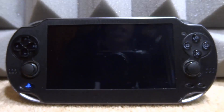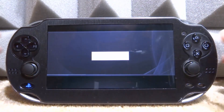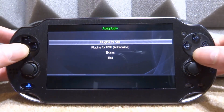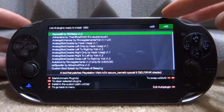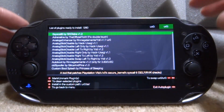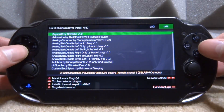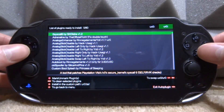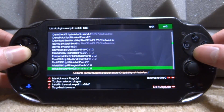Once it's done updating it'll restart itself and then you should be good to go. What we need to do is go into the plugin section — go to Plugins for Vita, press X, go to Install Plugins. You want to select your ux0 or ur0 using left and right. I use ur0, so I'll stick with that, and then we're going to look for it on here.